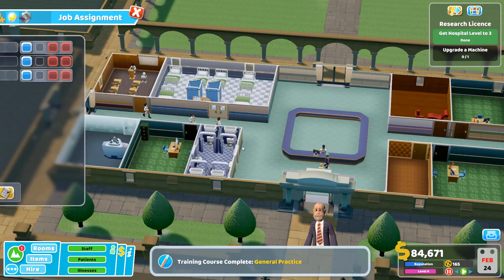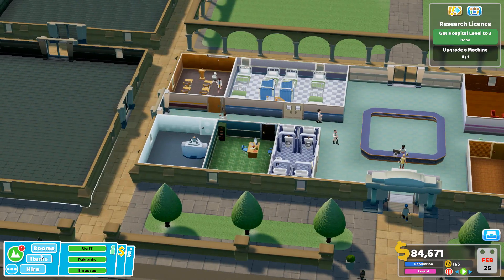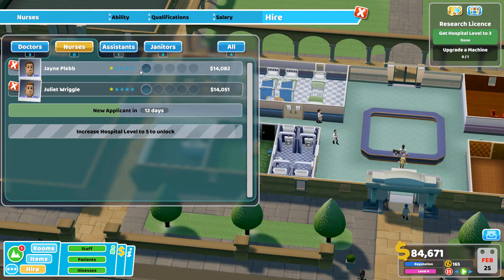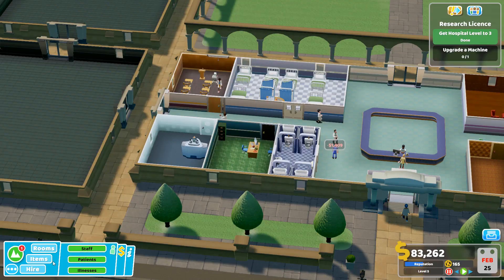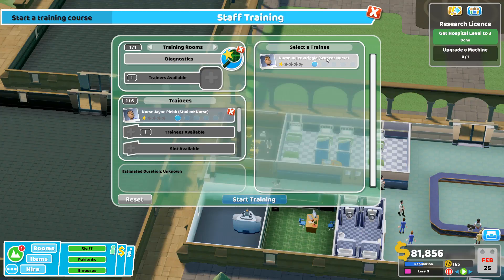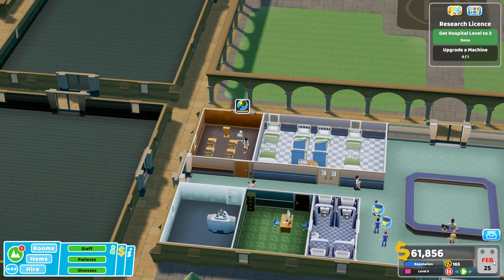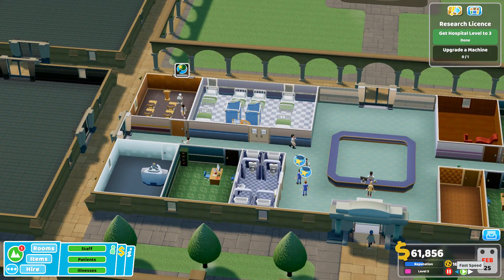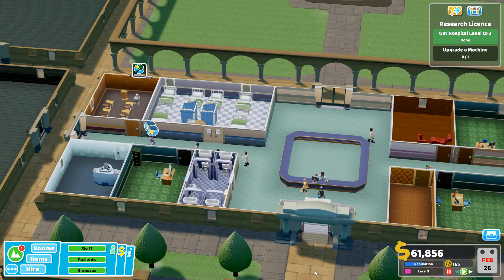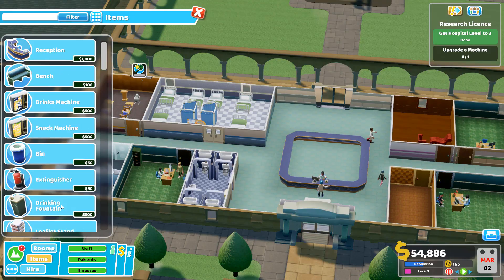We're going to set these doctors in their rota so that's exactly what they do — they are GPs and that's what they're going to do. We wanted to get some bang for our buck out of that first guest lecture and have strong doctors everywhere. So now we're going to get some nurses in here and start on diagnostics, investing in an outside trainer to get a couple of nurses trained in diagnostics. As our patients come in and go to the GP, they'll be sent off to diagnostics supported by trained nurses.